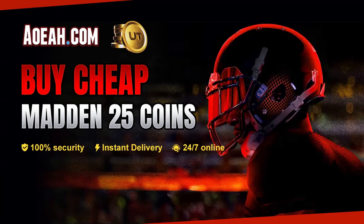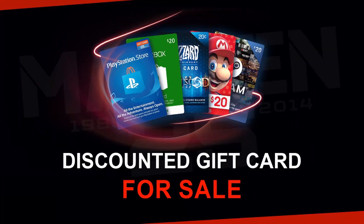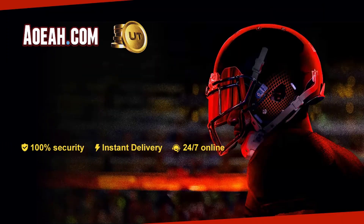If you guys are looking to upgrade your Mutt Squad and are sick of ripping horrible packs, head over to AOEAH. They got the cheapest coins in the game and using code Monty will get you 3% off your order.